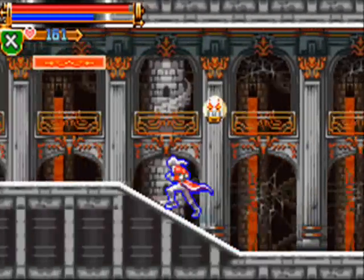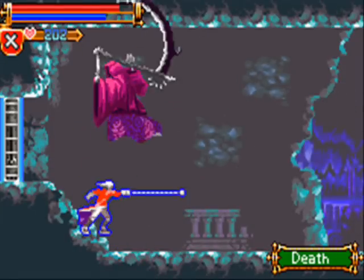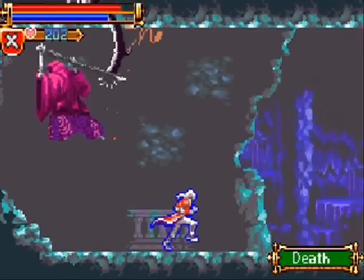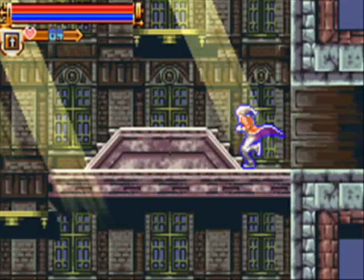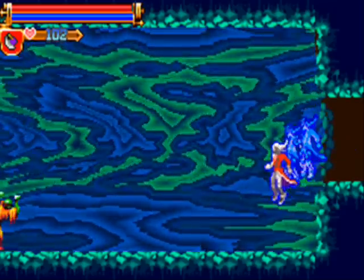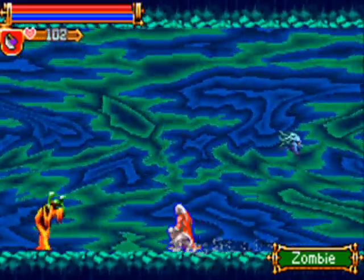Enemies are more varied. And check this out — if you look closely, Death spells 'death' before unleashing his spell. You'll also notice that there are more effects such as glowing and sunlight in the game. Although they took it a little too far with the last battle. Without spoiling it, they put you in a room that is similar to this, but worse.